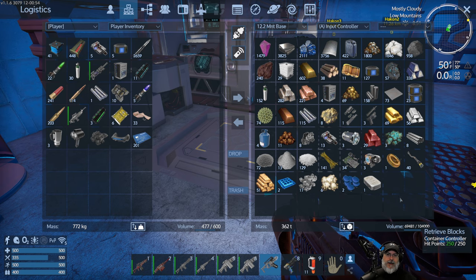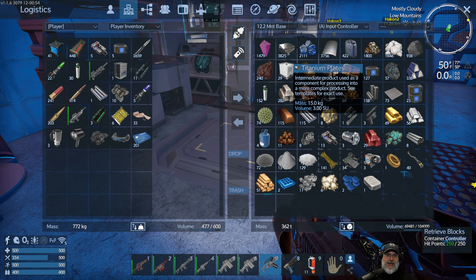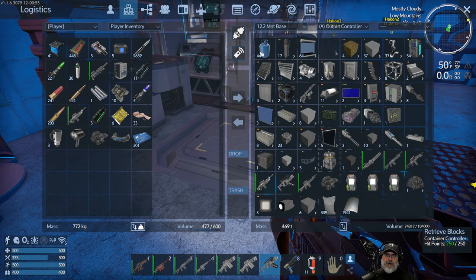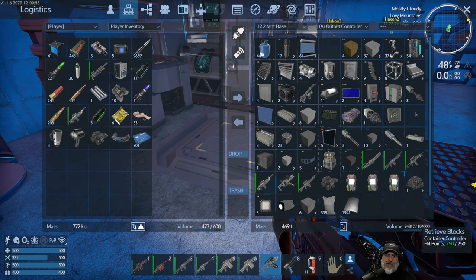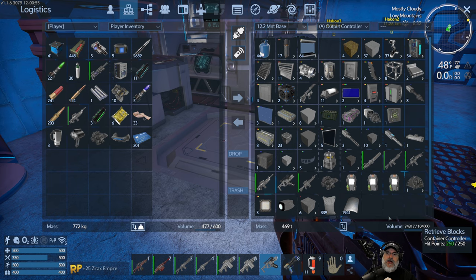A good portion of the stuff that you see in here is stuff that we salvaged from the power station that we did in the last episode. After I left you guys, I stayed there and just salvaged a whole bunch of stuff. We got over 4,000 titanium plates and over 4,000 steel plates, plus some cement for upgrades. We also got 64 heavy windows, 17 antennas, 37 tech equipment, 54 consoles, et cetera. So we pulled that stuff from the power station.